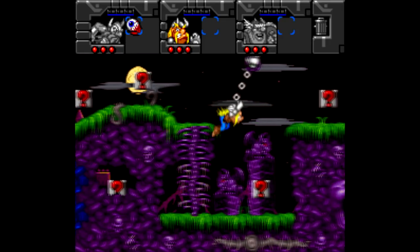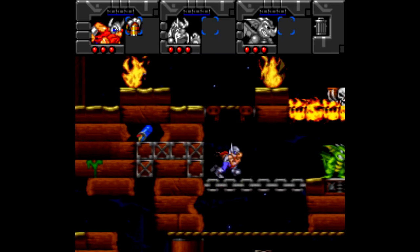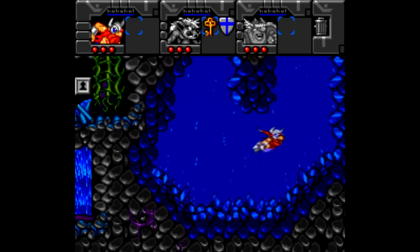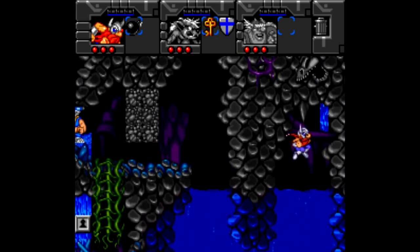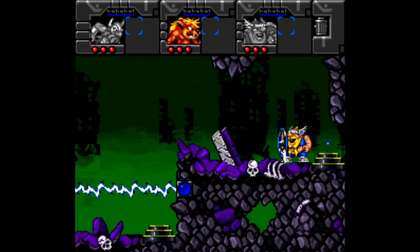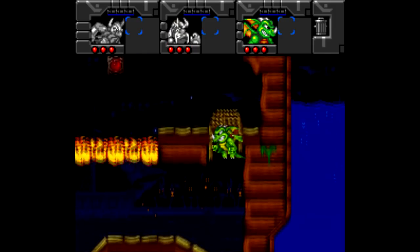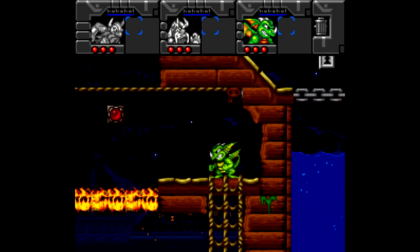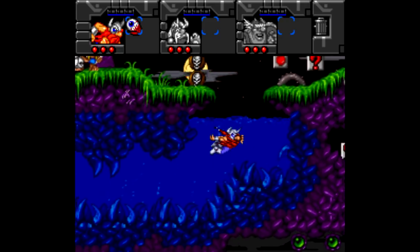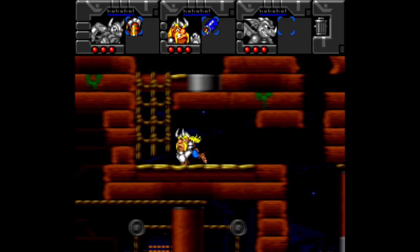The trouble with most puzzle platformers is that replay value only extends as far as your memory — once you know the puzzles, it makes the game kind of boring to play through again. But thankfully there's a second Lost Vikings game, Lost Vikings 2, released late in the SNES lifespan in February of 1997. The three Vikings are back, but with two new playable characters: Fang the werewolf, who can jump and climb walls, and Scorch the dragon, who can fly and use a fireball attack. The Vikings also have updated abilities, like Eric swimming in addition to sprinting and jumping, and Baleog's bionic arm attack. There are 31 all-new puzzles as well.